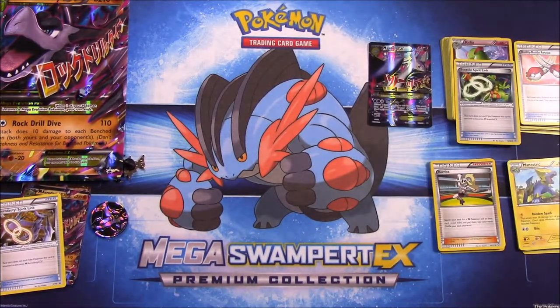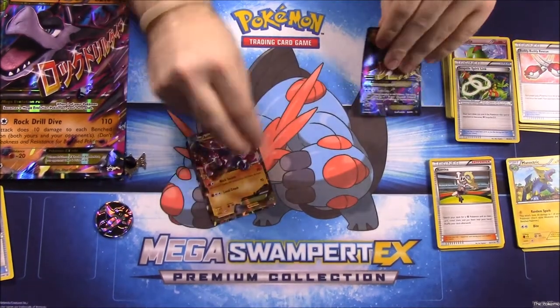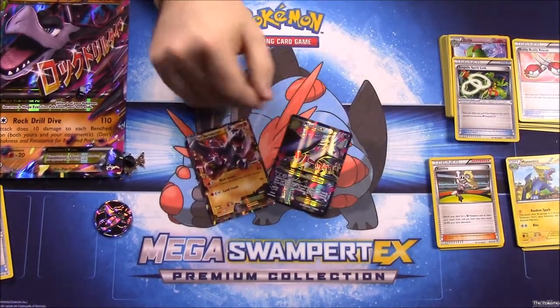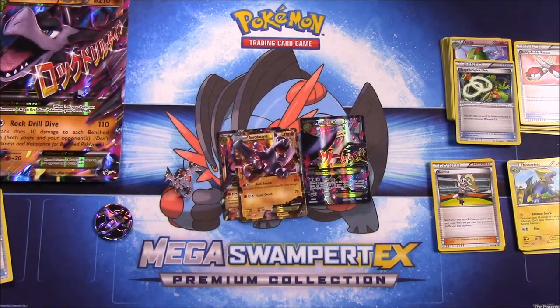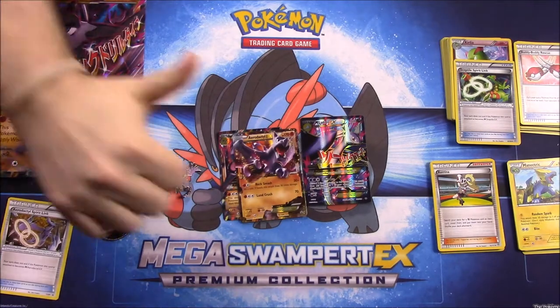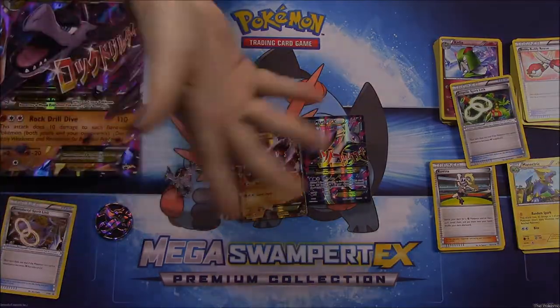So it's kind of cool — we got the two stars of the set, Aerodactyl EX and Mega Aerodactyl EX, but then we also got this Mega Latios thrown in, which is really cool. That's going to be it for this unboxing of the Mega Aerodactyl EX Premium Collection. Be sure to hit that thumbs up if you enjoyed, leave any comments down below, and hit the red subscribe button to check out all our other Pokémon card unboxings. We'll see you next time!